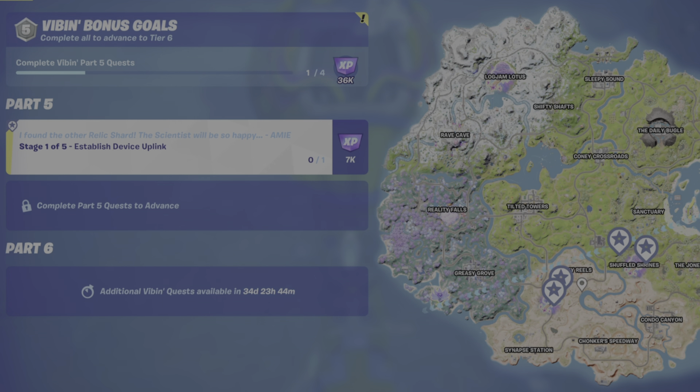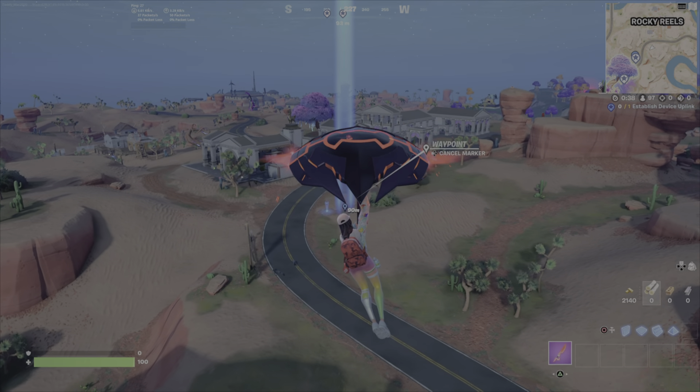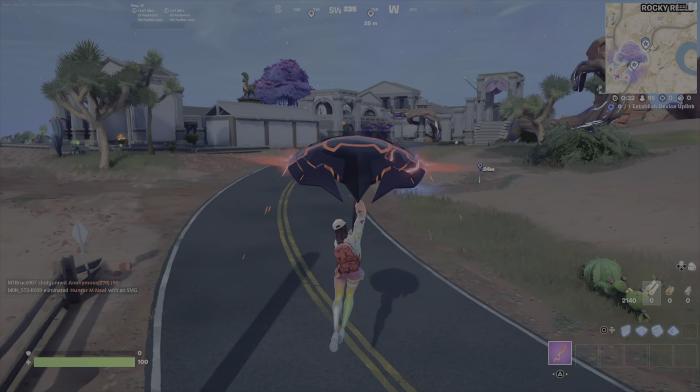I say near Butterbloom because I'm recommending that you go to the area I have marked here, staying away from Shuffled Shrines at this point due to the chaos and traffic at the POI at the moment. So establish that uplink here, and then you can calmly, and with some strategy, head over to Shuffled.